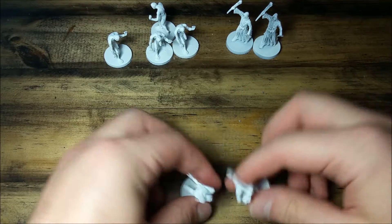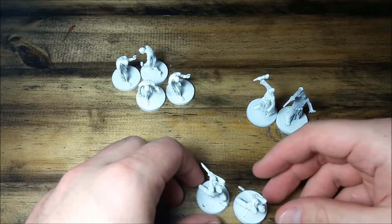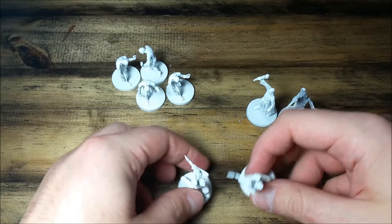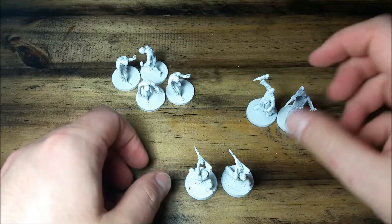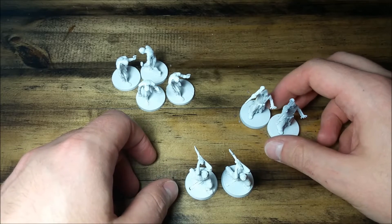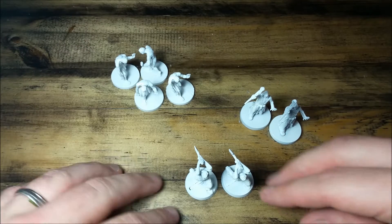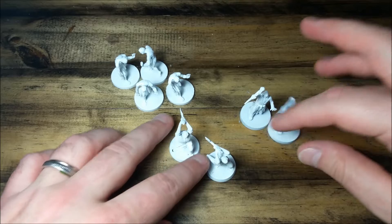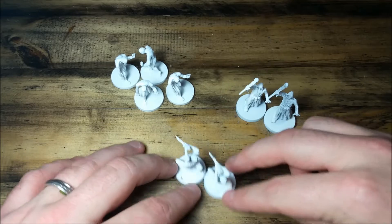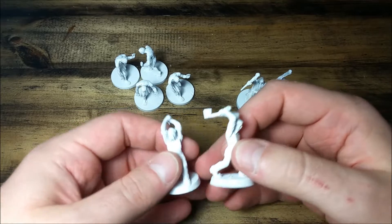I'm going to start with the maniacs — oh, you know what, I didn't even introduce who I'm painting here. So we're doing more Mansions of Madness, and we're doing some more of what would be the first edition of the game, or the Recurring Nightmares expansion for the second edition. We've got all four zombies, both maniacs, and both cult leaders. So we're going to try to knock out these guys.